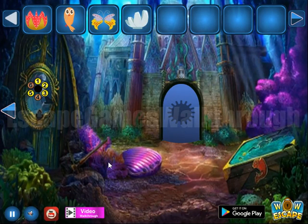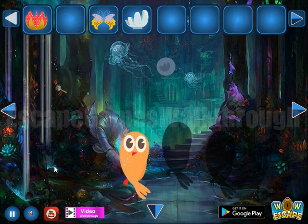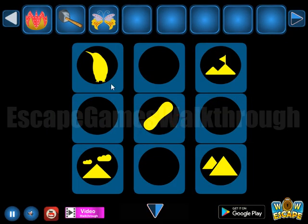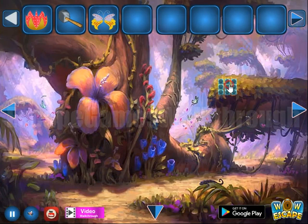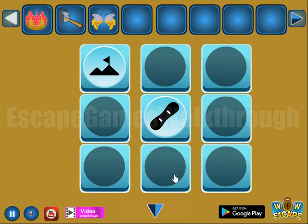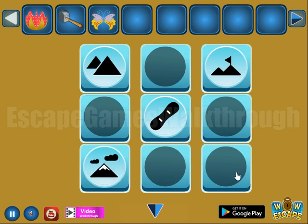Then there's a shard to take and place. Going backward — here's a place for the bird and we can take the hammer. We place the shard to get a hint with positions of different items. Here we have to use these items: tape, mountains with lag, mountains with clouds, just mountains, and here's a penguin. So we've got one more butterfly.